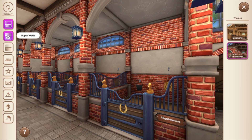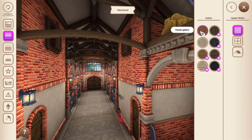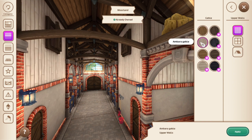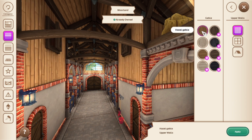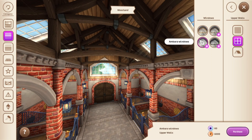For the upper walls, you have Moorland with two free options: the Abra Gable and the Hazel Gable. Those are your two free options. You also have Hazel Windows or the Abra Windows, which you need 6,000 Jorvik Shillings for, or 60 star coins.